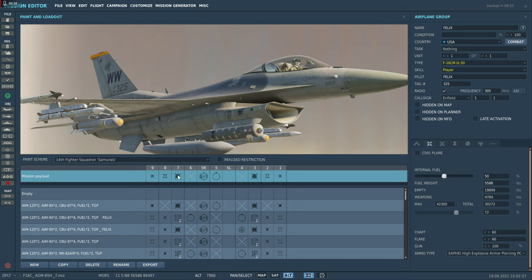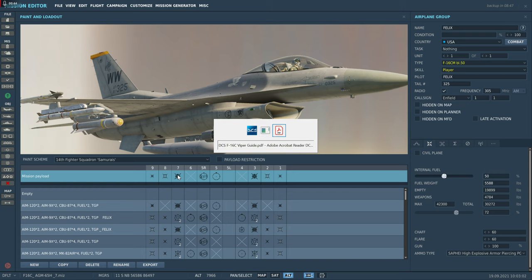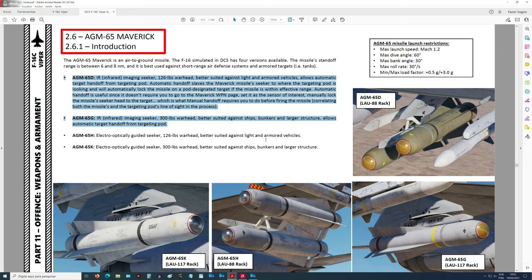Vamos fazer um lançamento do Modelo G. Pelo que eu notei, o Modelo G e o D são iguais, a única diferença de um para outro é em relação à carga de explosivo: o D é de 126 libras e o G é de 300 libras. Vou fazer outro vídeo do D, mas acho que vou fazer durante a noite para ver qual o efeito que ele vai dar.